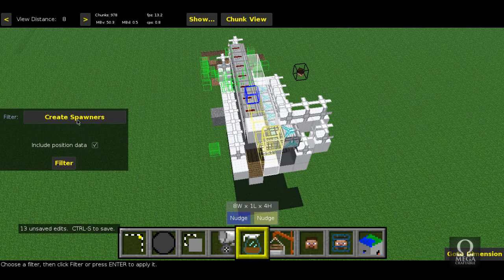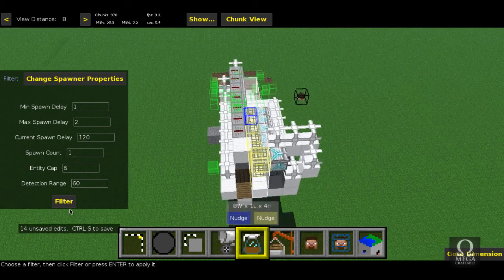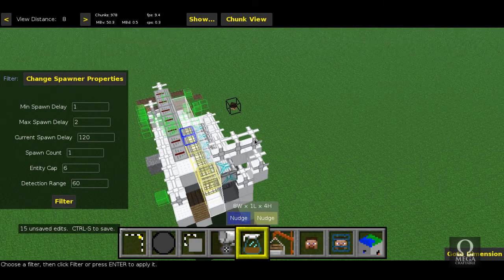So you're practically done now. All you need to do is go to 'Change Spawner Properties'. Change the minimum spawner delay to 1 and the maximum spawner delay to 2. Bump up the detection range — so it will work if you're close to it. Maybe 100 is a bit high; set it to 60, just so that if you get too far away it stops working. Hit filter.